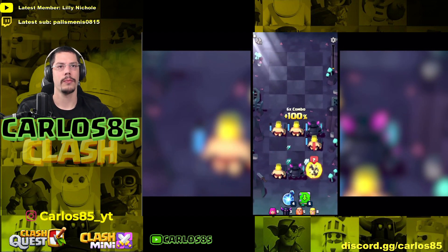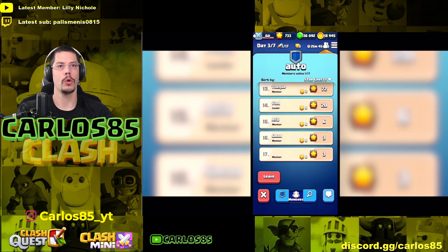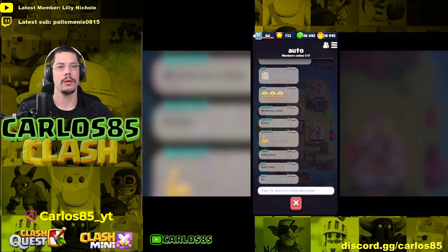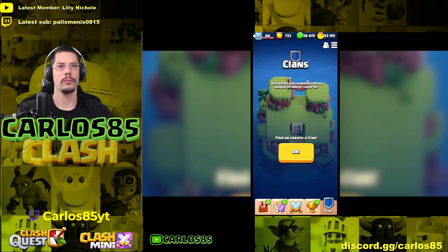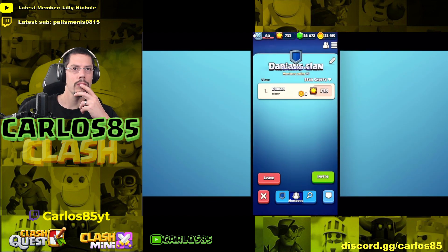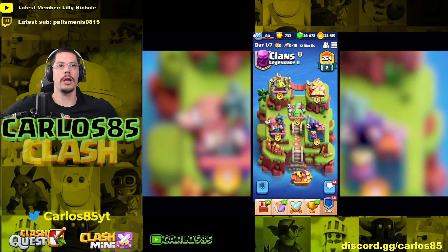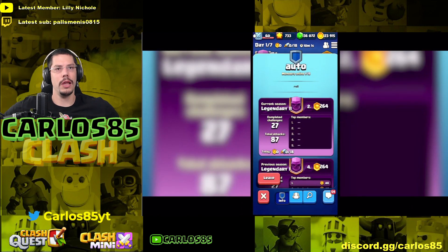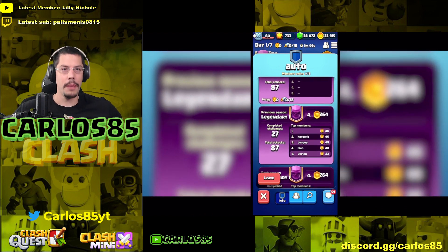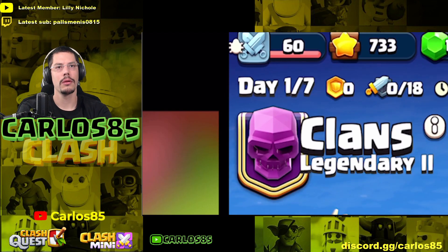Clans consist of 20 players in total. There are some social elements that will look familiar, like leader roles and clan chat. Creating or joining a clan will allow you to take part in the clan league — okay, that's cool! We can compete against each other. Legendary league — wait, that means top members. We also have competition within the clan, that's nice.